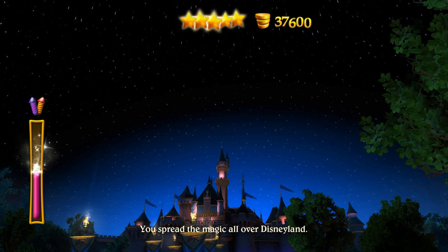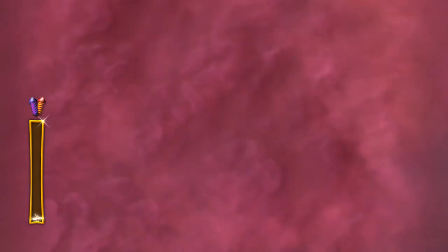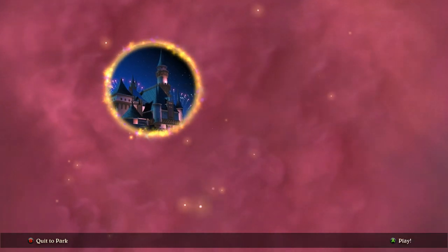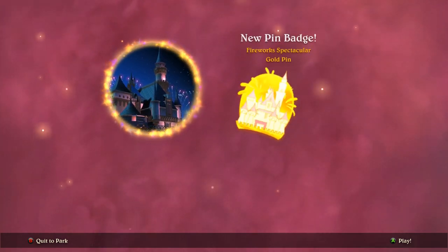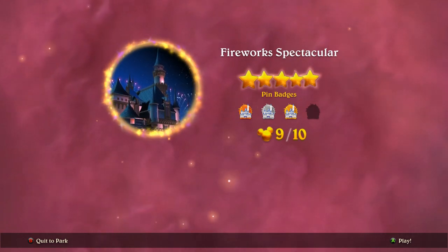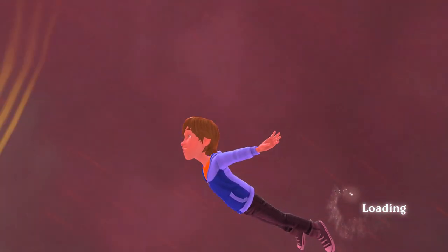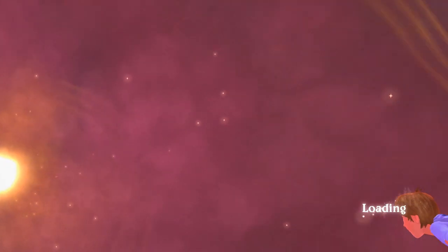I got five stars — that's something I suppose. 'You spread the magic all over Disneyland!' We got a nice firework pin — silver, and a gold one as well for the first go — amazing! Oh there's a new pin. I forgot the secret so I'll have to come back and play through it just to get all ten secrets, because you know, completionist and all that — which I'm not by the way. That's cool, that was fun! Let's go out to Mickey and see what else he wants, because I feel we need to get this wand to start interacting with everything in the park.